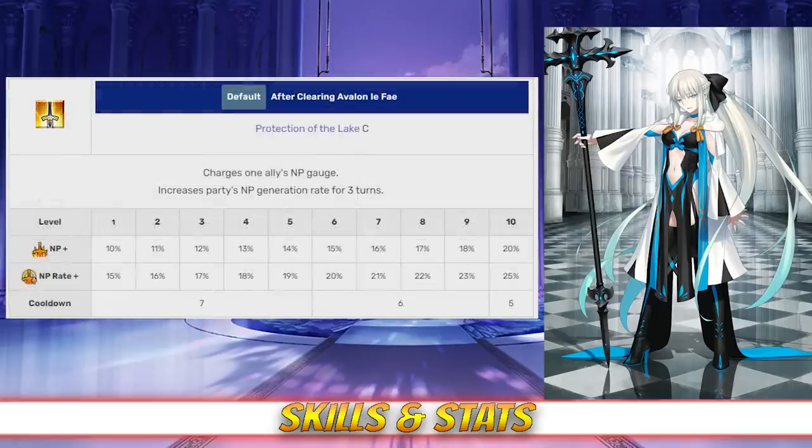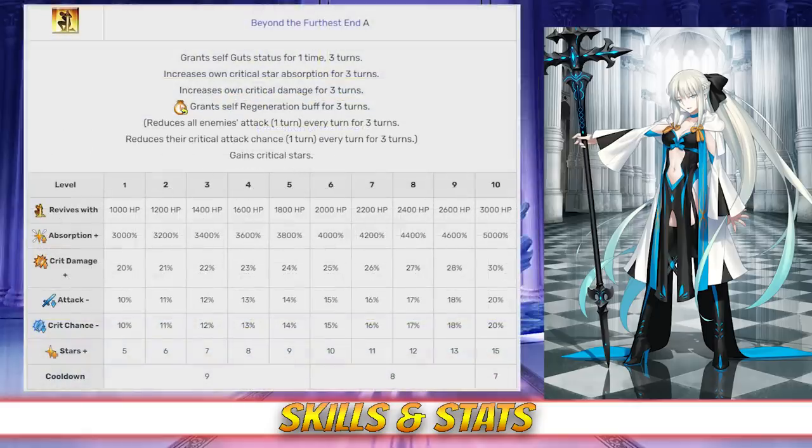Her second skill is Protection of the Lake rank C, which charges an ally's NP gauge between 10 and 20%, and increases the party's NP gain rate for 3 turns between 15 and 25%. And finally, her last skill is Beyond the Furthest End rank A. This skill grants her 1 instance of Guts lasting for 3 turns, reviving her for between 1000 and 3000 HP. It also increases her crit star absorption rate for 3 turns between 3000 and 5000%, her crit damage between 20 and 30%, and generates between 5 and 15 crit stars. It also grants Morgan a special buff for 3 turns to make enemies lose between 10 and 20% attack and 10 and 20% crit chance, all effects depending on level.